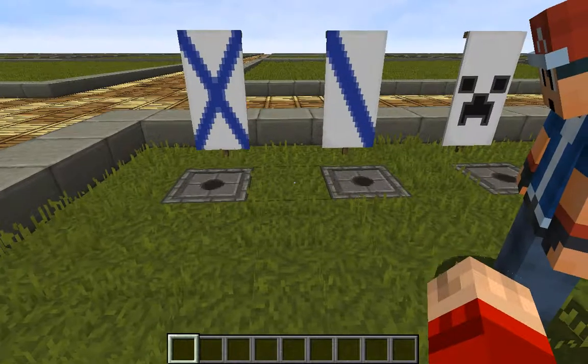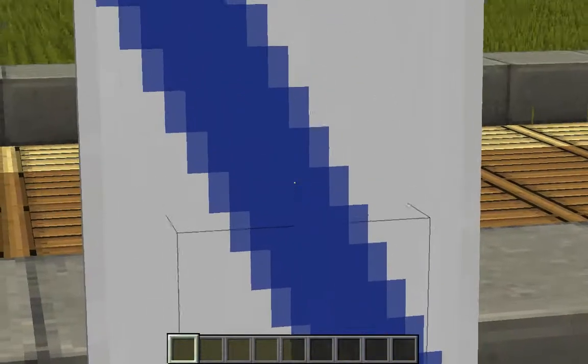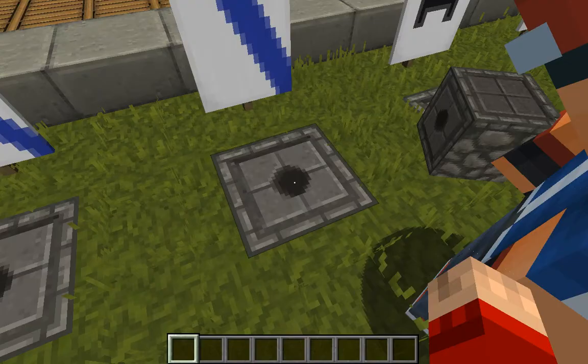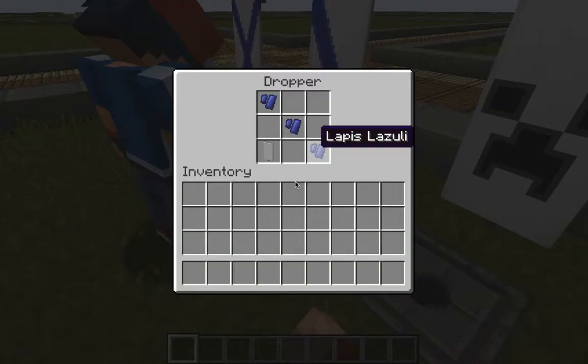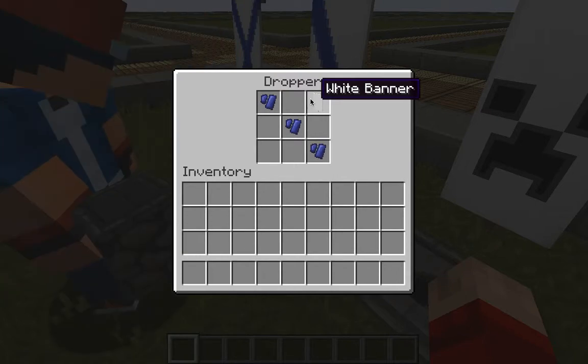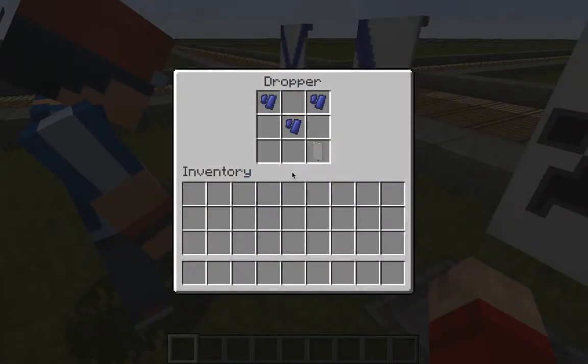And then we have... what is this called? The striped line. You can do it like this, or the other way. It doesn't matter which way you do it. You can do it that way or this way.